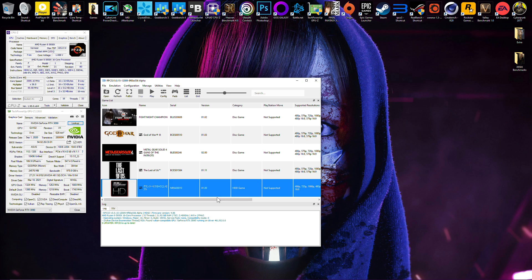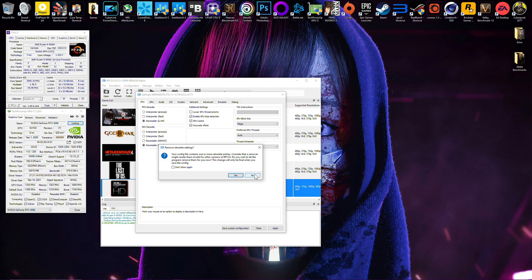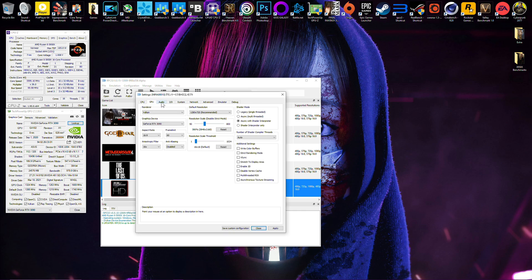I'm playing Gran Turismo HD Concept — it's more of a game to see what would be possible if Gran Turismo ever came to PC. I'll show you the settings I'm using. I'm playing with a 300% resolution scale, so I'm playing at 4K, no anti-aliasing, but 16x anisotropic filtering enabled, and the frame limit is set to 60. You can't go over 60 even if you turn V-Sync off.